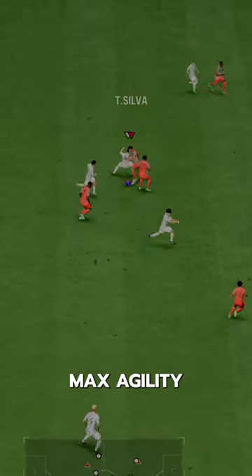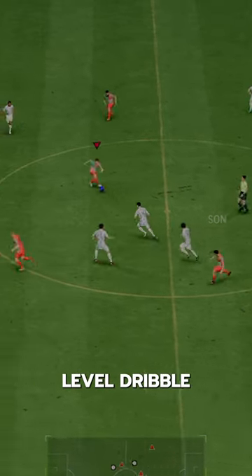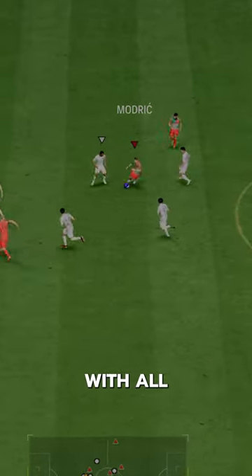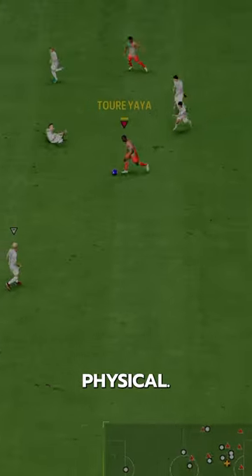Lean body type, max agility and balance, Technical Plus — Premier League Hazard-level dribble on this card. Combined with all of that, he's got decent pace, he can bang long shots, and decent physical.